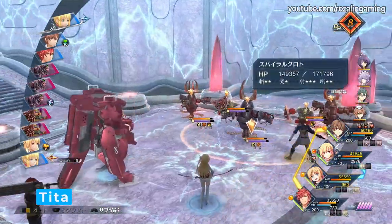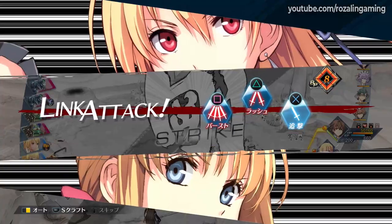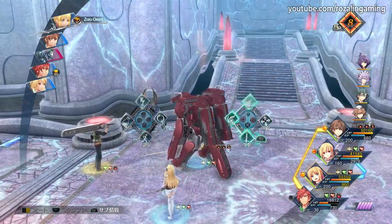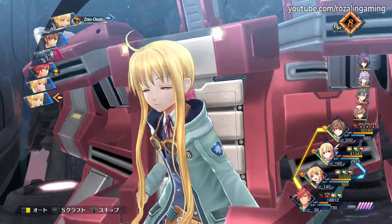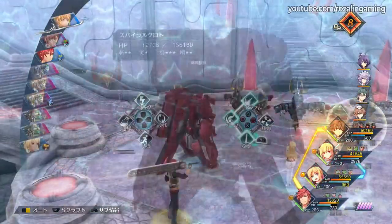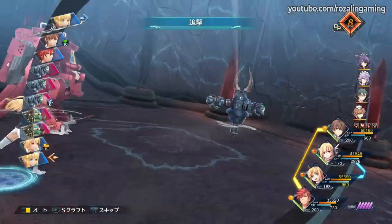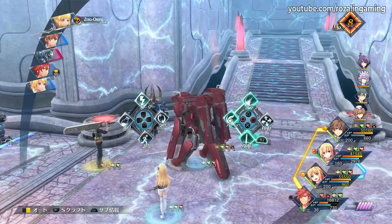Much like when she appeared in the Cold Steel arc, Tita will be piloting her Orbal gear once again in battle, bringing a hefty boost to most of her stats. Tita has a lot of good crafts, with hard-hitting physical attacks that can delay and a very potent 60% HP heal that removes any status ailments on your party and provides 30 CP to healed targets. However, Tita has one major weakness — her lack of speed. She has the lowest base speed in the game, so low that you can't make up for it even if you equip her with every speed-boosting item available, causing her to be a liability at best.